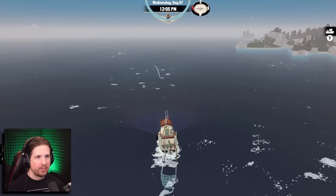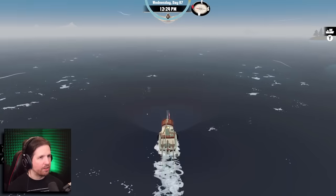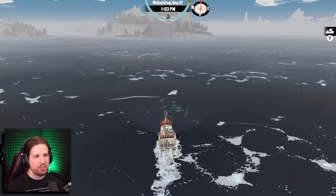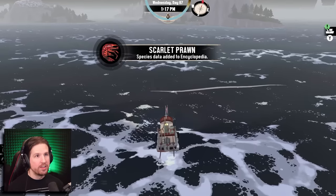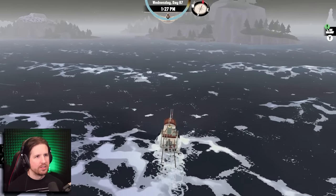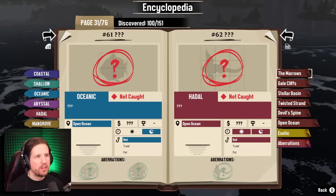Let's go on to the open ocean. Now that I've done all side quests, I'm just going to sail around for a bit. We might talk to the lighthouse keeper. If I see any aberrations I'll try to stop, but I might not have the right fishing equipment. We have abyssal, hadal, and oceanic capabilities — we don't have shallow or coastal. Scarlet prawn — yes! We caught it, plus a bunch of anchovies. Let me look at the encyclopedia — open ocean fish, I already got it. There's a couple open ocean fish I haven't caught: oceanic and hadal, so we can catch them.